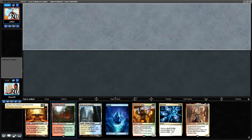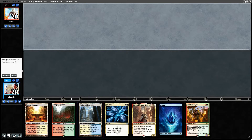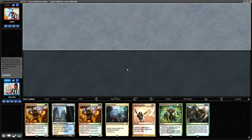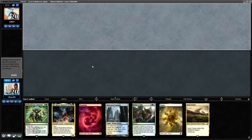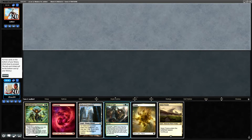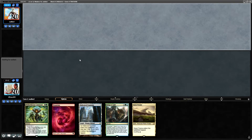Turn two, free free. We can't cast the Fracture though, so we have to mulligan. Now we have a land — okay, I guess we're gonna keep this. Unbelievable. This depends on us drawing a fetch land or green mana.